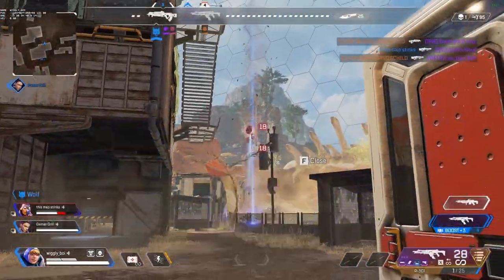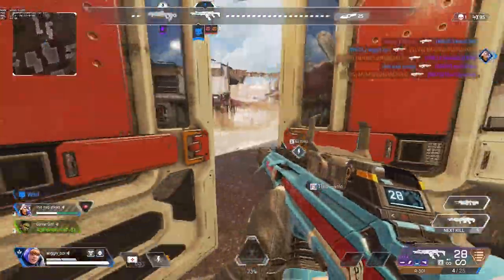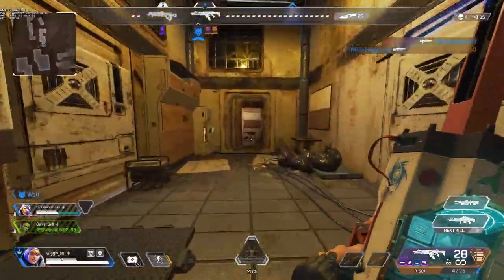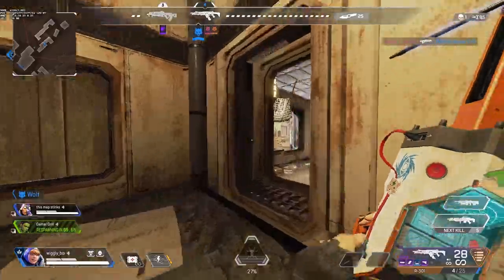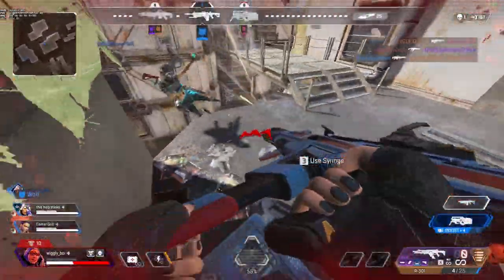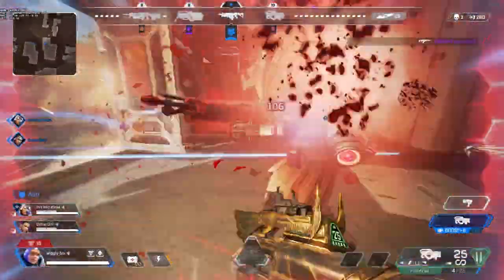Then you have to wait for the next round. For a game whose biggest highlight is its skill cap, the methods of practice are ironically terrible. This is why you need to take advantage of any time that we get a respawn mode such as Control or Gun Game. Once it releases, you have two weeks to generate as many errors as you possibly can before it's back to the depression of trying to master movement in a mode where error generation is basically non-existent.